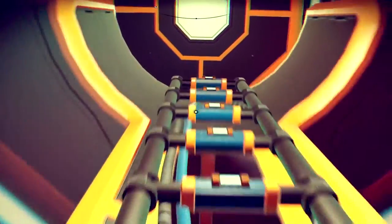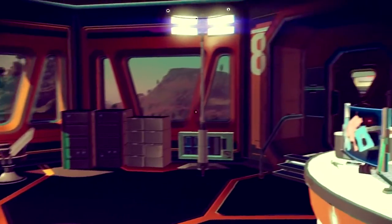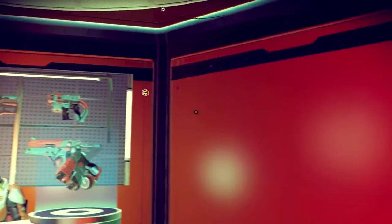Alien lifeforms are available for recruitment in orbital space stations. Farming, weapon, scientists and engineering specialists are available to hire and will help research new discoveries.